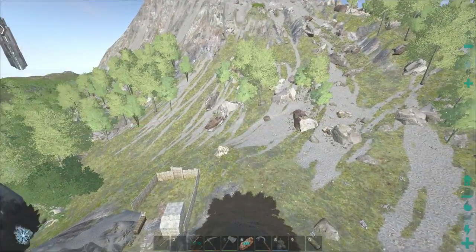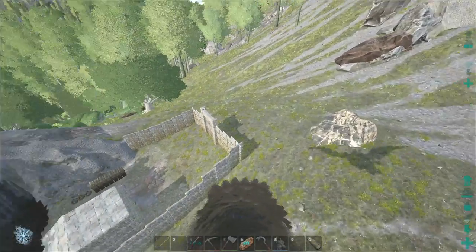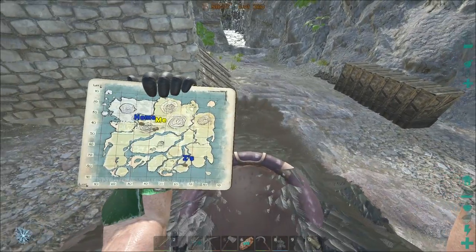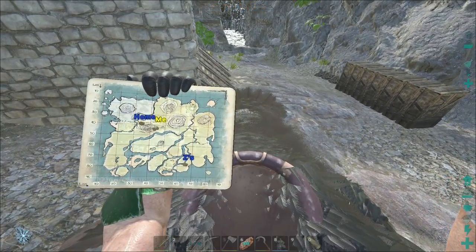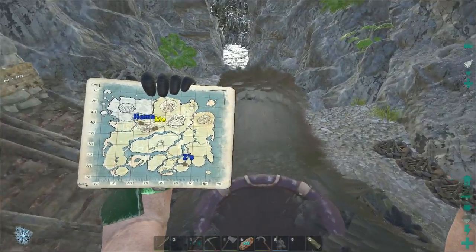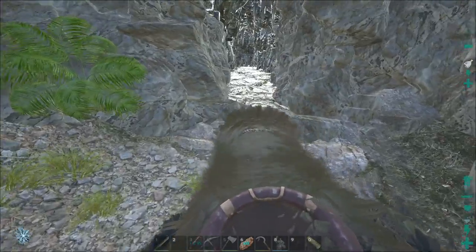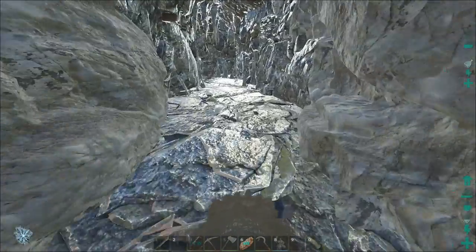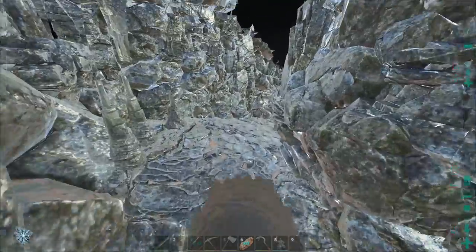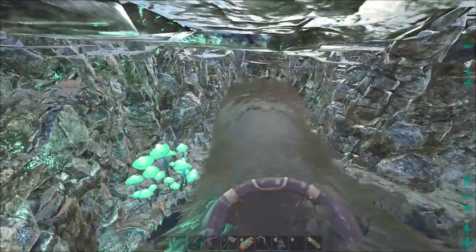Alright guys, cave number three — let's hope this is a winner. This is the cave near the volcano. I am right there between the volcano and that little mountain. Let's just go in and see if there's an arthropleura in here, because the other caves didn't have one. To be honest, I would settle for a level four — I would not mind, as long as I find one.